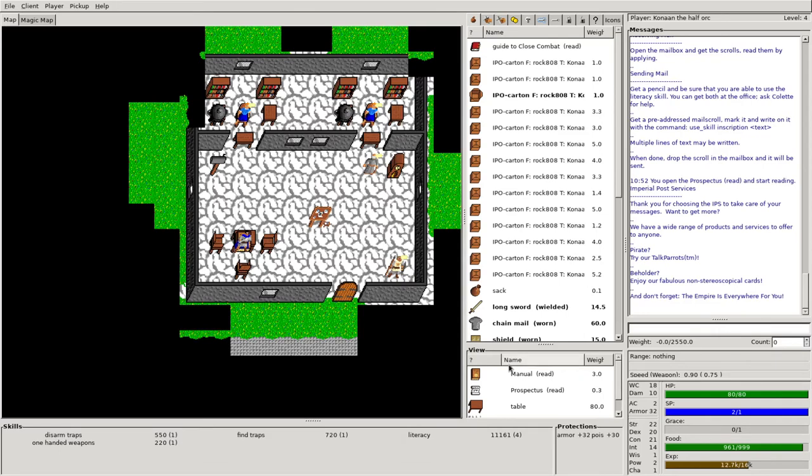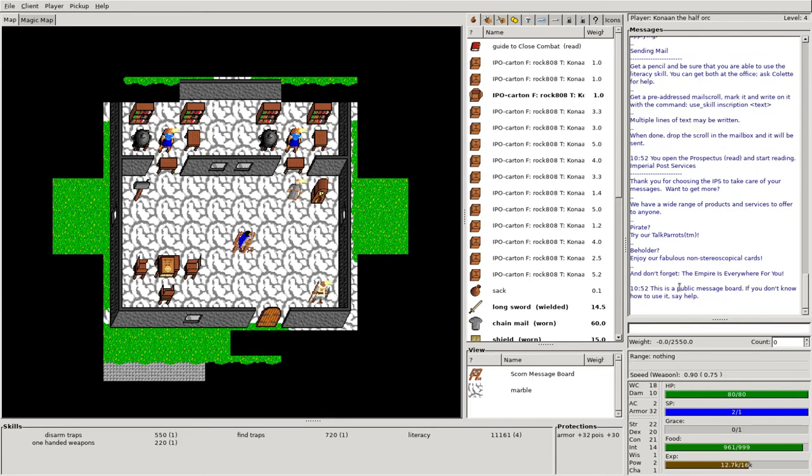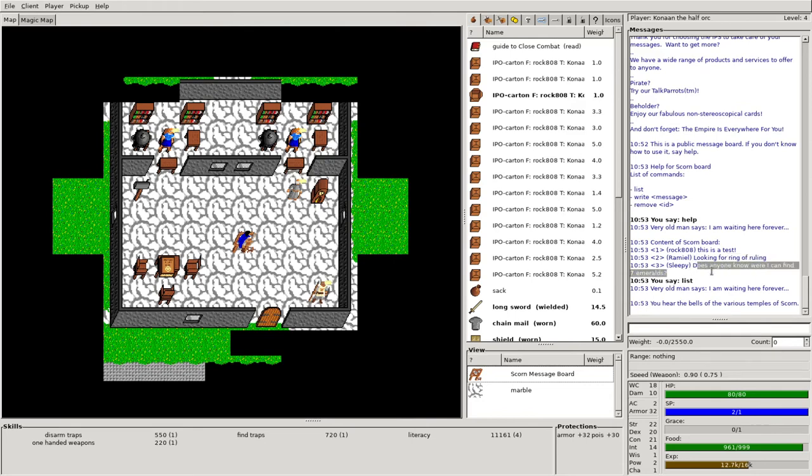Also, we can middle-click on these items to activate them without actually having to pick them up. Something else that could be useful is the score and message board — if you have something to say to a person, you can write down a message. If I activate that, we can say 'help' to get a little message here about the public message board. We can list, write, and remove messages. I'm going to say 'list' — here's a message I wrote; somebody is looking for a ring of ruling. And someone doesn't know where they can find emeralds.